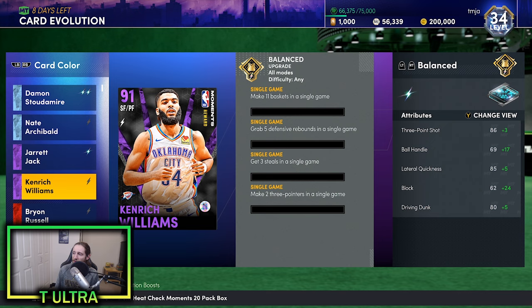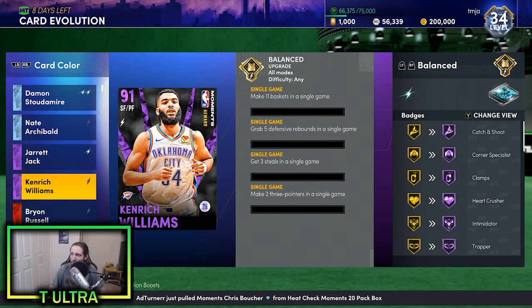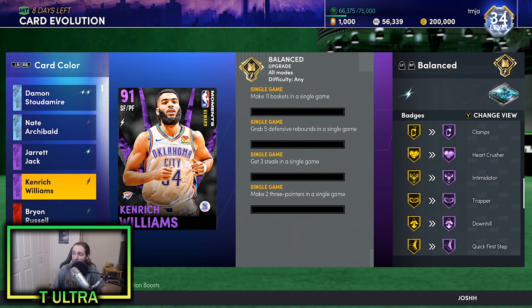You can see his upgrades once you Evo him: he gets a boost to his three-ball, his ball handle goes up to 86, a plus five lateral quickness, a plus 24 block, and a plus five driving dunk. His badge upgrades are huge — all of these badges go from gold to Hall of Fame: catch and shoot, corner specials, clamps, heart crusher, intimidator, trapper, downhill, quick first step, and hot stopper.